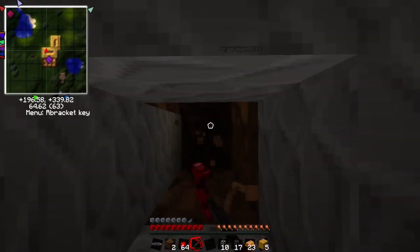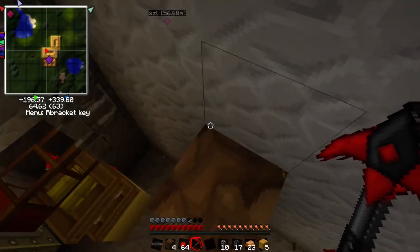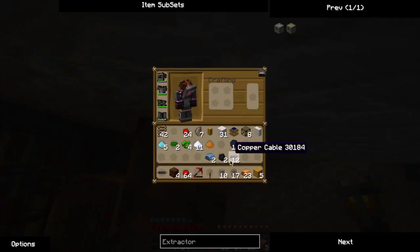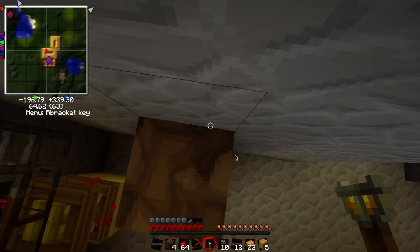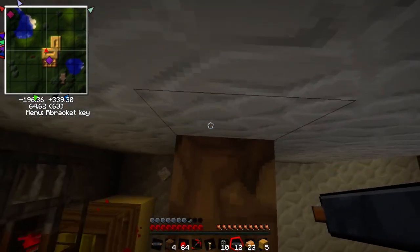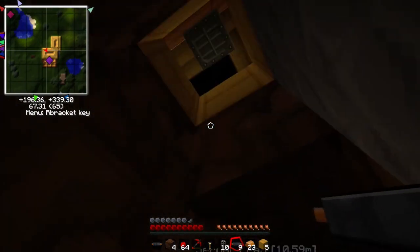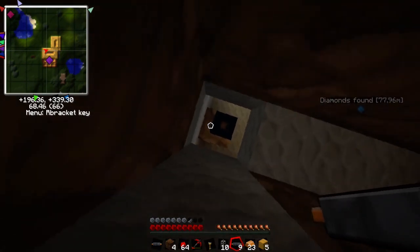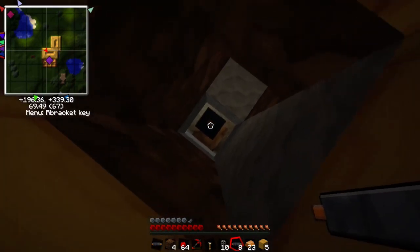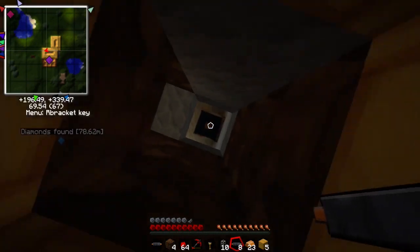I looked at the preview for Link to the Past 2 - looks pretty cool. I played Link to the Past a lot. I used to try to ROM hack it. There's this program called Hyrule Magic where you can use it to edit the game.